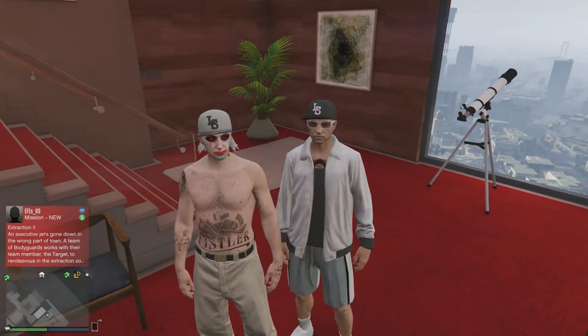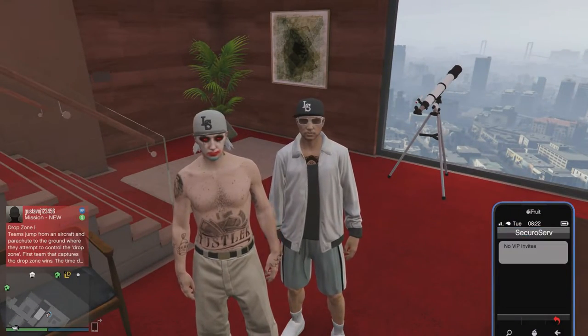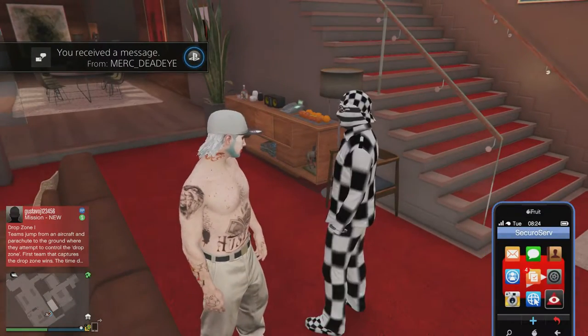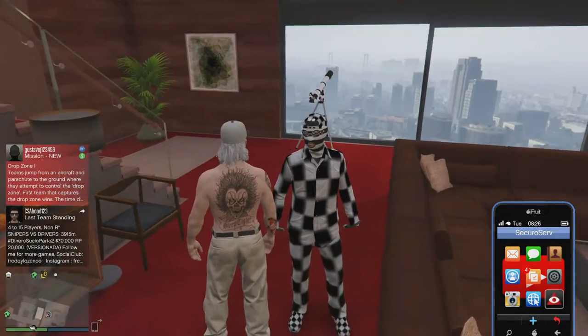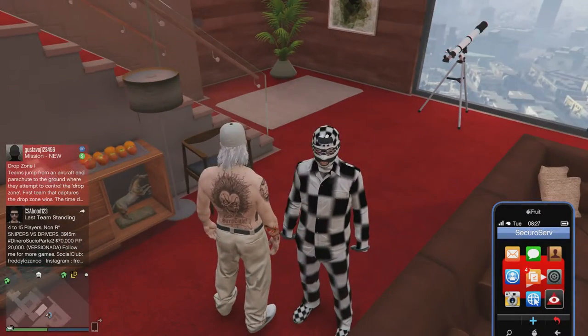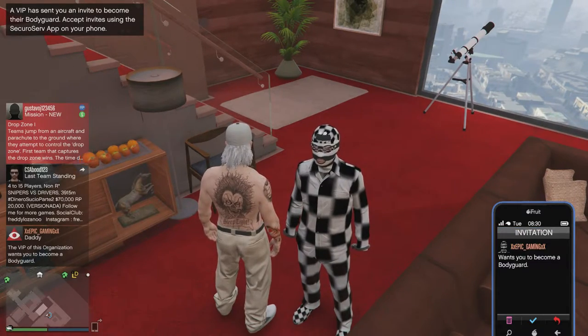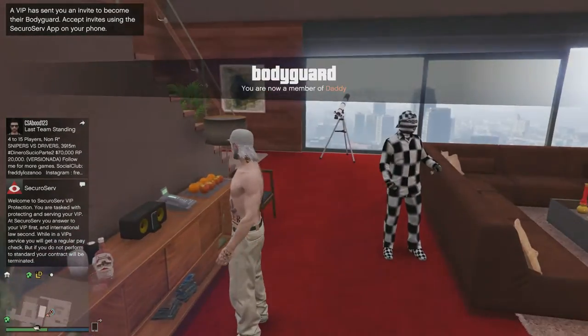Hey guys, it's your boy Gamer and today I'm back with a new GTA 5 glitch — how to save any VIP outfit. First of all, you need to become a bodyguard of your friend. This is my good friend, make sure to go check him out and check his channel — he's awesome and also does glitching. Let's get straight to the video.